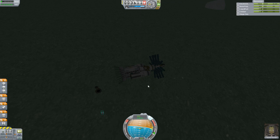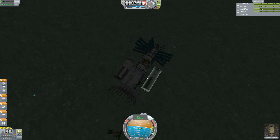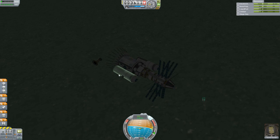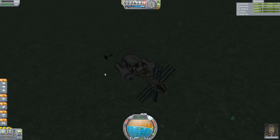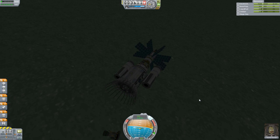Meanwhile, back on Minmus, the Minmus Mega Lander — stranded on the surface in the mobile processing lab — we have Lonbus Kerman and Kenrick Kerman awaiting rescue, which is on its way. However, Hudhat Kerman in the command pod has no available rescue. We only have two empty capsules on their way. He's going to have to make do with what he can.